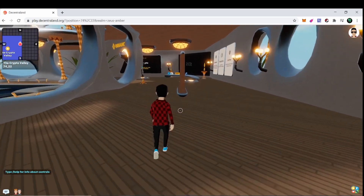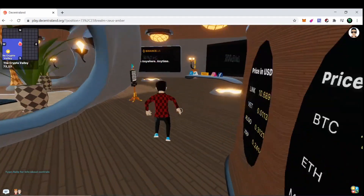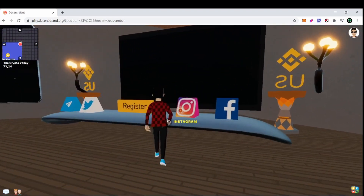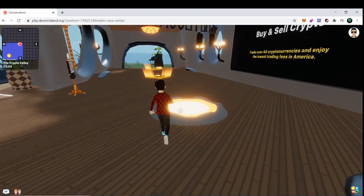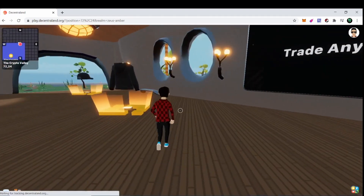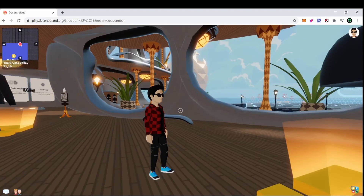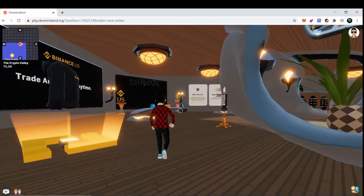They have links to all their social media here, which is kind of cool — you can just click on it and go in. They have a second floor. Here is their hoodie and here is their hat. I believe if you get both of these, which they're giving away for free — you just have to pay for gas — it lets you go into some VIP area.